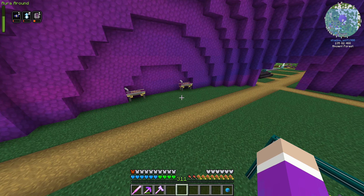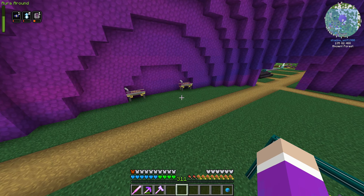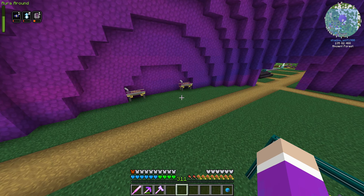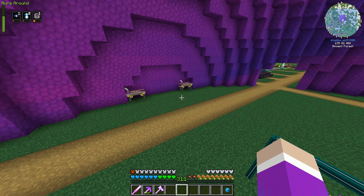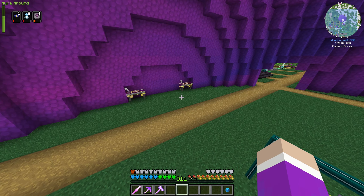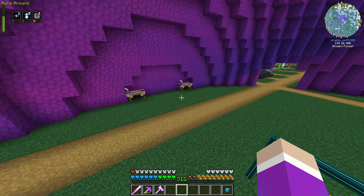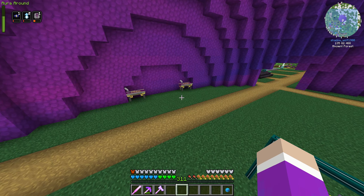Let me press N to open the spell book. We want to create a new spell. I'll also craft a basic spell turret, which requires a block of source and a source jar. I need a source relay as well, and I have a few left over. I'll put the spell turret in the ground here — the source should pass through the ground. I might need a second source jar if needed.